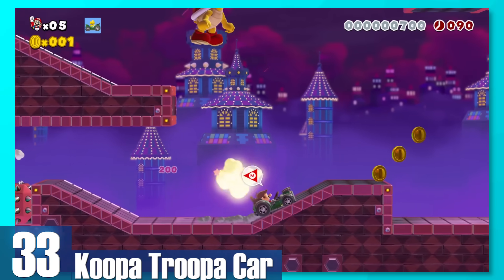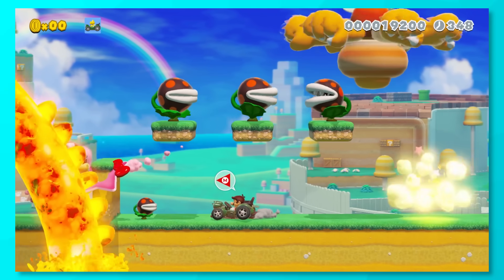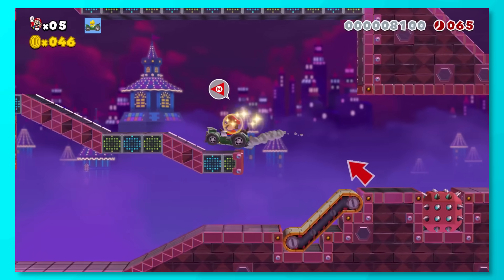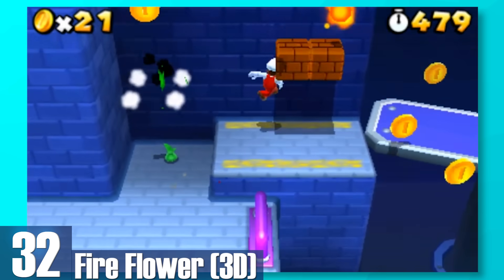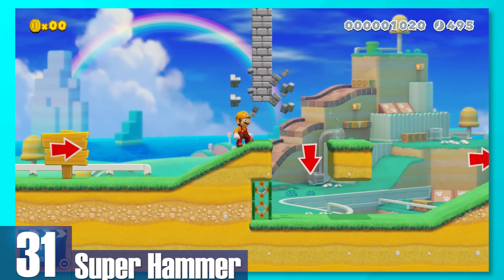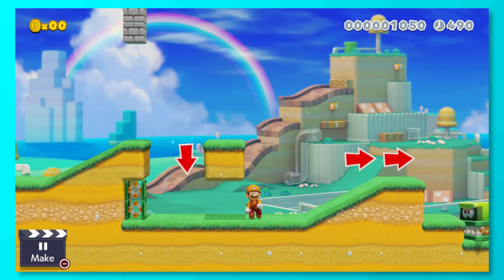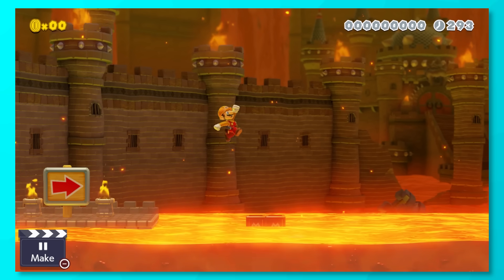33: Koopa Troopa Car. You literally drive a car and can run over enemies. It's a lot of fun to use, but the car can get destroyed from walls or some objects after three hits, and turning around puts Mario at a stop for a second, so it takes some time getting used to. 32: 3D Fire Flower. This is exactly the same as Galaxy's Fire Flower, but there's no timer on its use. Hitting enemies with fireballs is still a little clunky in 3D, but it works. 31: Super Hammer. You become Builder Mario and can whack enemies and blocks with a mighty hammer. This hammer can actually break blocks that you normally wouldn't be able to, and Mario can build boxes out of thin air that you can use to go across lava if need be.